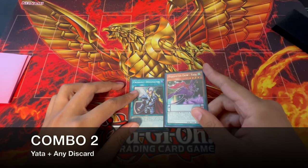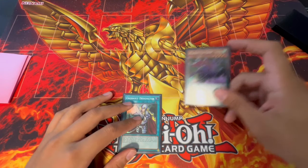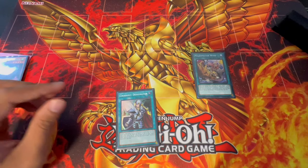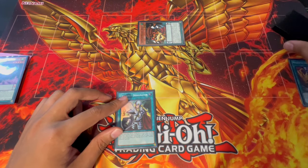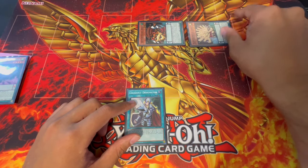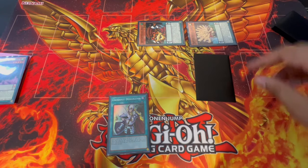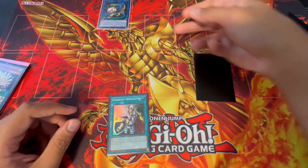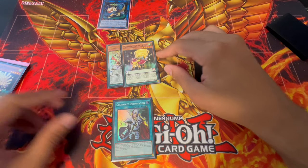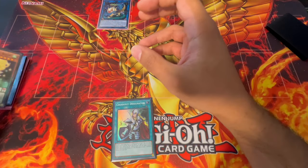This is a very similar combo but starting with Yada instead of Banbuku — still a 1.5 card combo. Normal summon Yada, then add Magraspector Wind. Activate Wind, tributing Yada to special summon a Banbuku. Banbuku searches a Yamarashi, and this effectively gets you to the same point as the full combo shown earlier. You can special summon Yamarashi, and since Wind was already used this turn, Yamarashi's effect can set it back — not this turn, but it's still great setup.